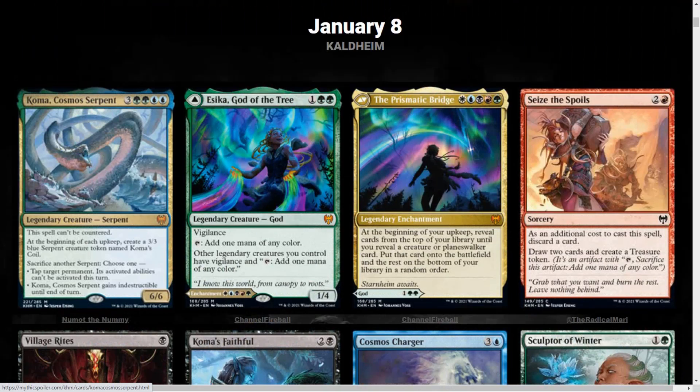This is probably the coolest card we're going to see today: Iska, God of the Tree. She has 3 mana, 1/4 Legendary God with Vigilance, taps to add 1 mana of any color. Other Legendary creatures you control have Vigilance and tap to add 1 mana of any color. But you could play the Prismatic Bridge for 5 mana, 1 of each color. At the beginning of your upkeep, reveal cards from the top of your library until you reveal a Creature or Planeswalker card, put that card onto the battlefield, and put the rest on the bottom in random order. I'm really liking this idea of having a Commander option that you can just flip into something else — like making a Commander deck around a legendary enchantment.